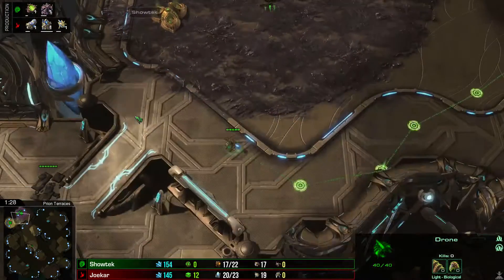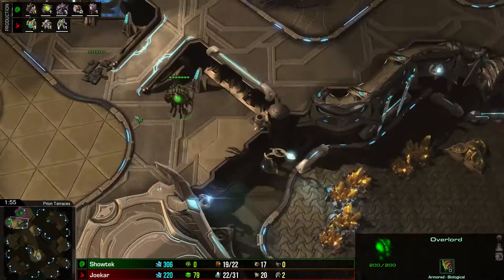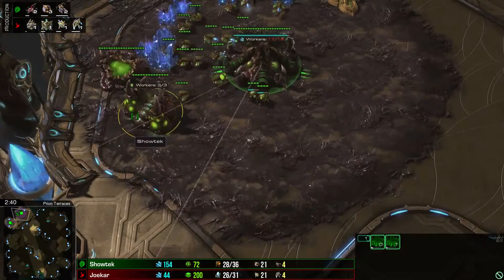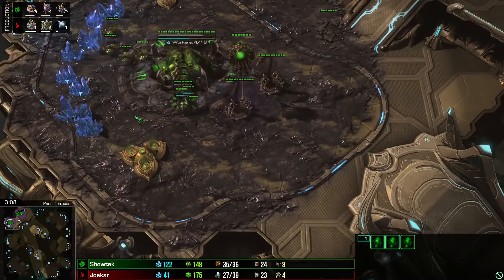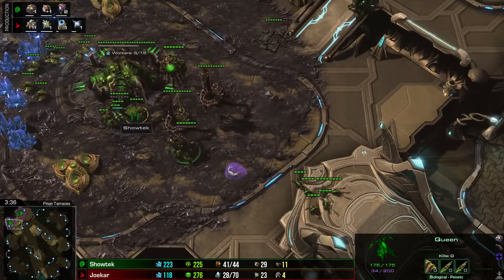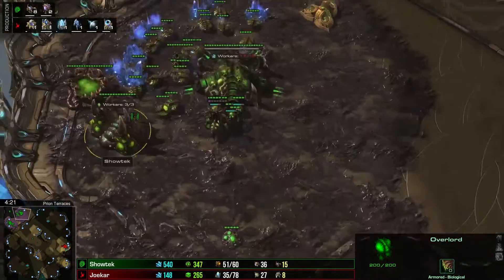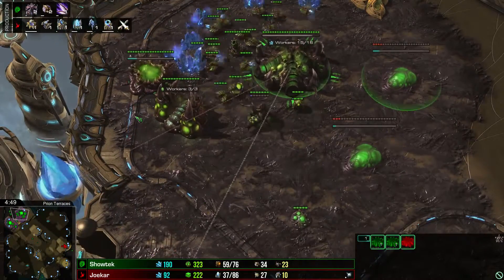We'll see how it goes. The opponent is building cannons again. We see two spine crawlers — I don't know why. But Showtech has sometimes a strange way of building static defense. Remember the time where he built a Sporecrawler in his mineral line at four minutes — the most fast DTs can arrive at four minutes.